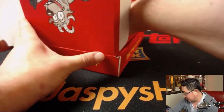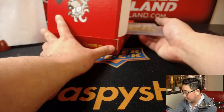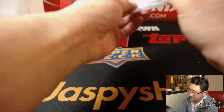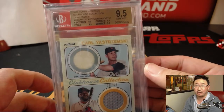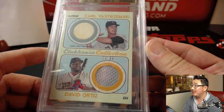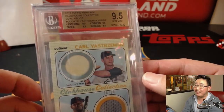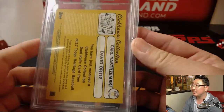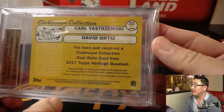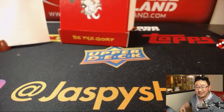And the graded one — one graded, one non-graded. The graded one is a dual relic graded a 9.5. 2017 Topps Heritage Clubhouse Collection — we've got Yaz and Big Papi, 36 out of 68, graded a 9.5. Centering 9, edges, corners, and surface all 9.5. That goes to the AL East — Vasilis with the AL East. Last box coming up.